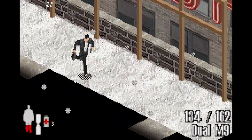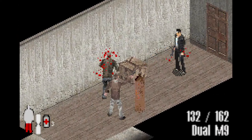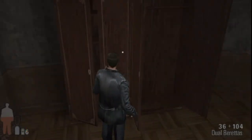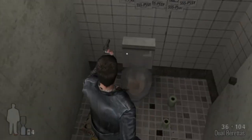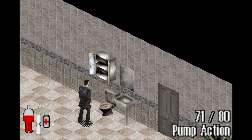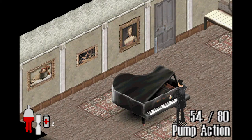The gameplay is pretty self-explanatory by just looking at the footage. You explore the levels and shoot every gangster in your path. Like on consoles and PC, Max can interact with several objects in the game world, like flushing toilets, opening cupboards, or failing at playing the piano.